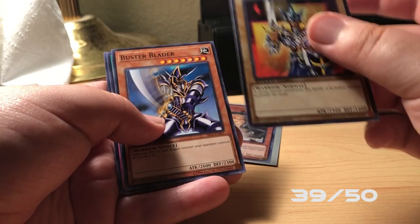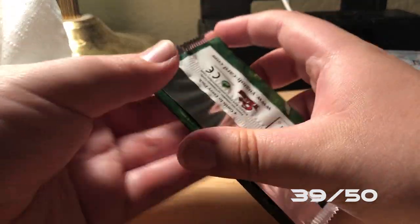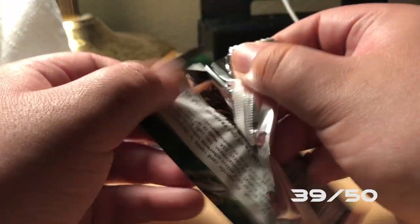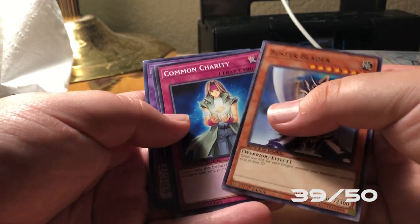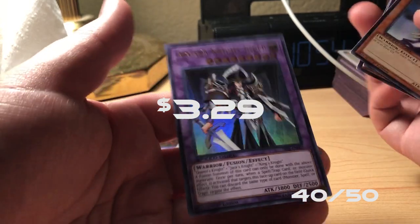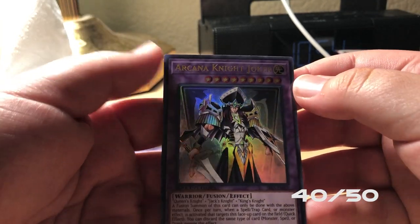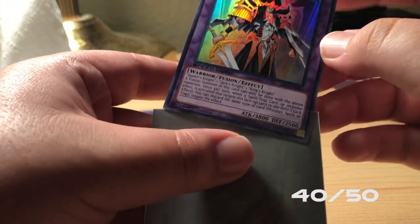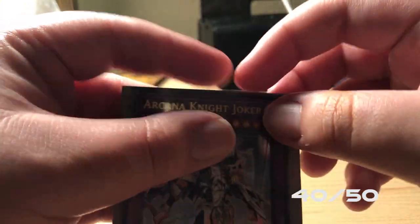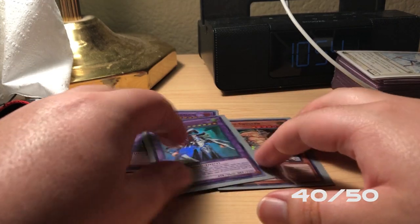That's our third Jack's Knight — so we have that one completed. Buster Blader as well, and Diffusion Wave and Limit Impulse. Then our third Buster Blader, Common Charity, Possessed Dark Soul — and oh my god, Arcane Night Joker! I gotta sleeve this baby. That is good. That is rich. That is beautiful, I gotta say. Utterly beautiful right now.